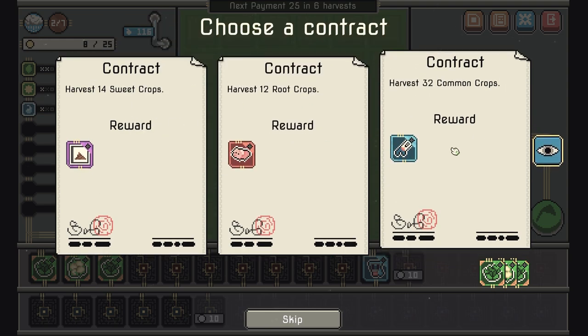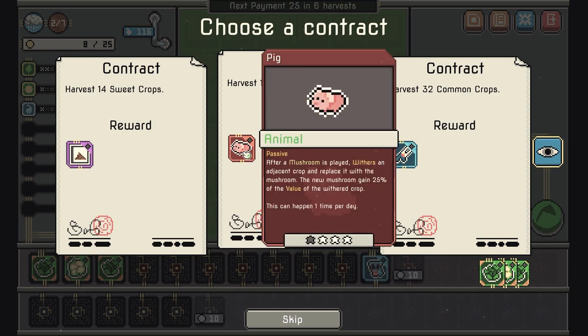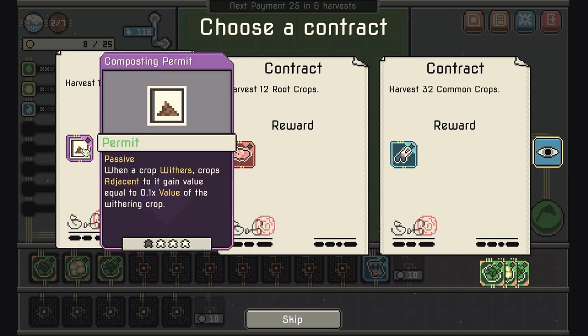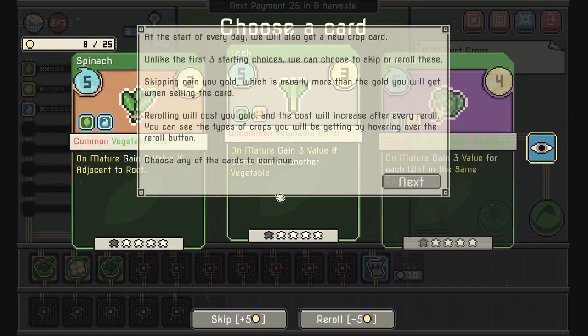The contract choices are sweet crops, root crops, or common crops. The rewards include things like a tool, a random crop, and drafting an additional card. One option says: after a mushroom is played where there's an adjacent crop, it replaces that crop with a mushroom. Another says: when a crop withers, crops adjacent to it gain the value of the withering crop.